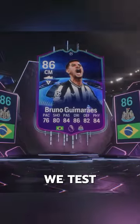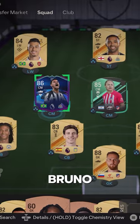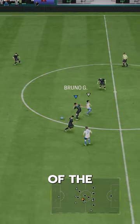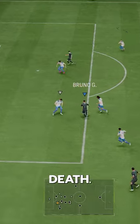Welcome to Baller or Bust, where we test FIFA cards so you don't have to. Road to the Knockouts, Bruno Guimarães. EA really said y'all gotta gamble on this one. They overpriced it because of the what-if factor of Newcastle actually winning games, or going through in the group of death.